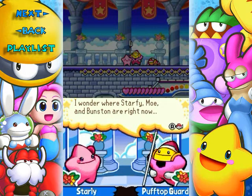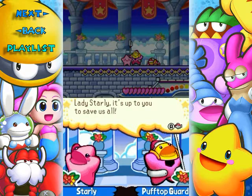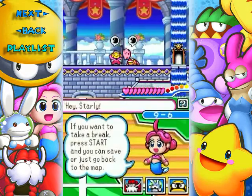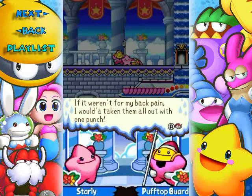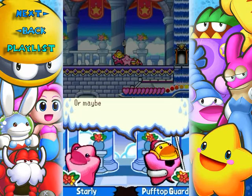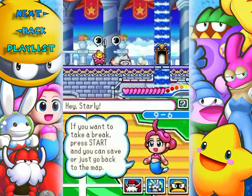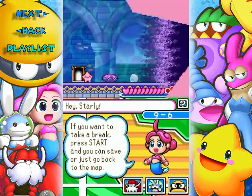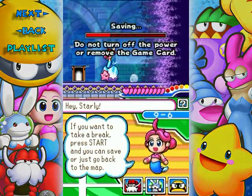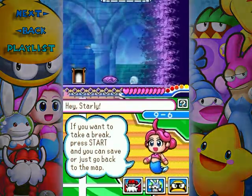I wonder where Starfy, Mo, and Bunston are right now. Look at the state of Puff Top — Lady Starly, it's up to you to save us all. One soldier says if it weren't for his back pain he would have taken them all out with one punch, or maybe two. But there are three of them — how could you take them out with two punches? Would you knock one into the other with a falcon punch or something?